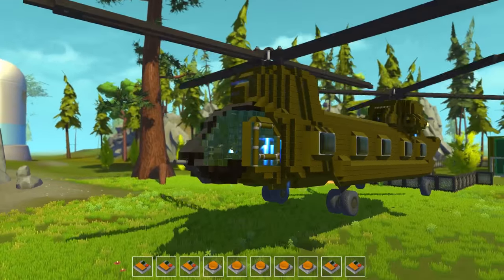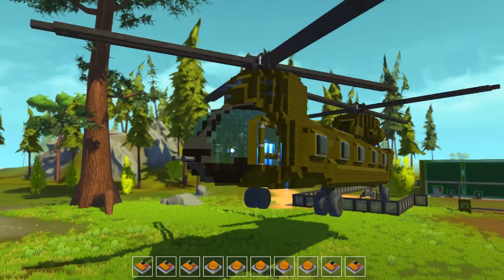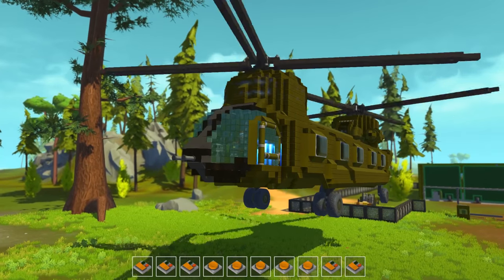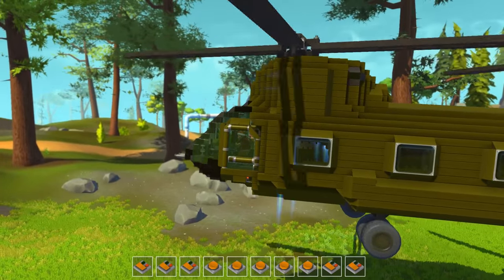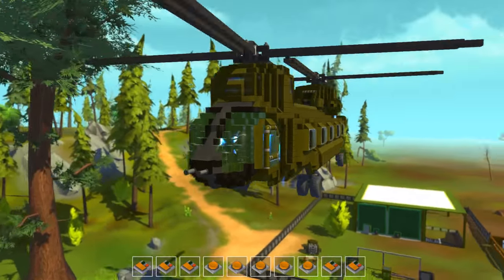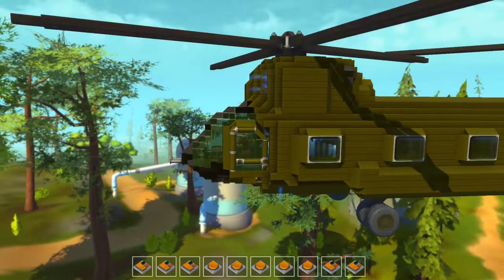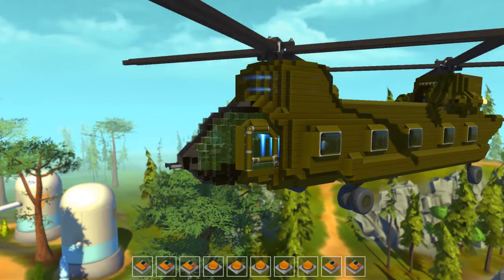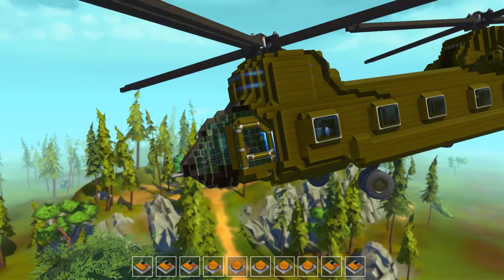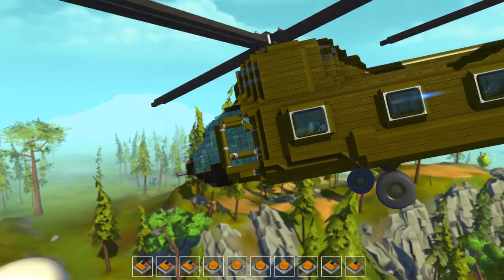It'd be kind of cool to have somebody in the jeep and just open the cargo door and have them drive out while in the air. Too bad Scrap Mechanic doesn't have any parachutes — that'd be awesome. You can see I'm slowly lifting up. It's a little bit heavier with the jeep, but once it gets going it goes up just fine. Geez, I really wish I could have created this — not only does it function, it just looks cool.